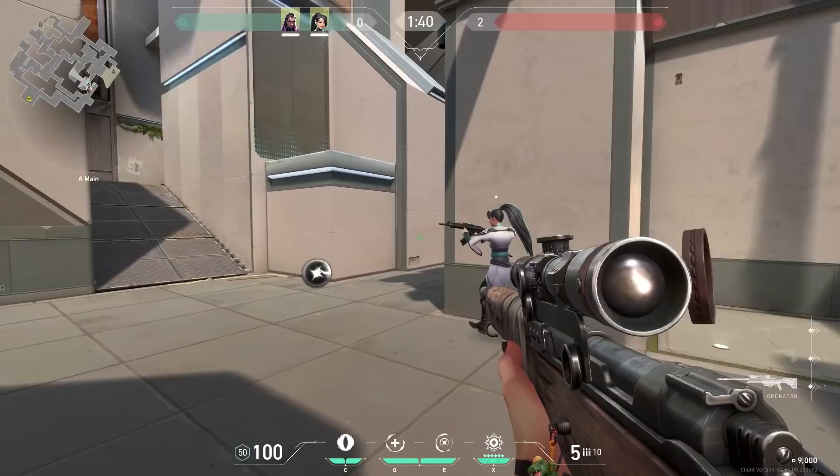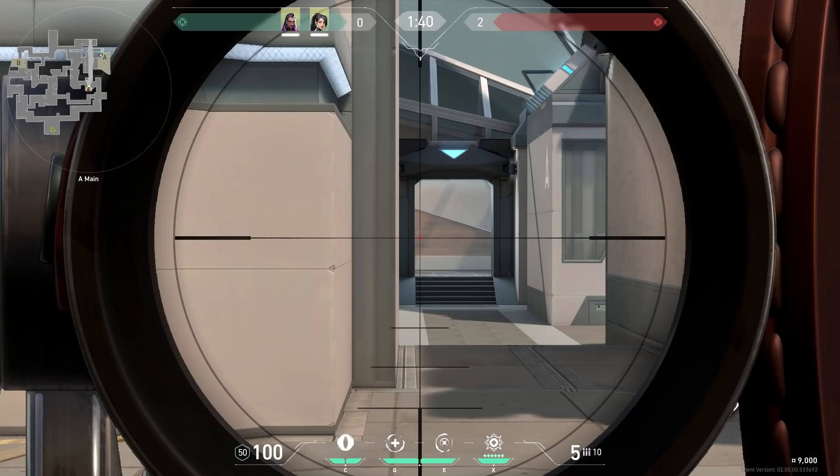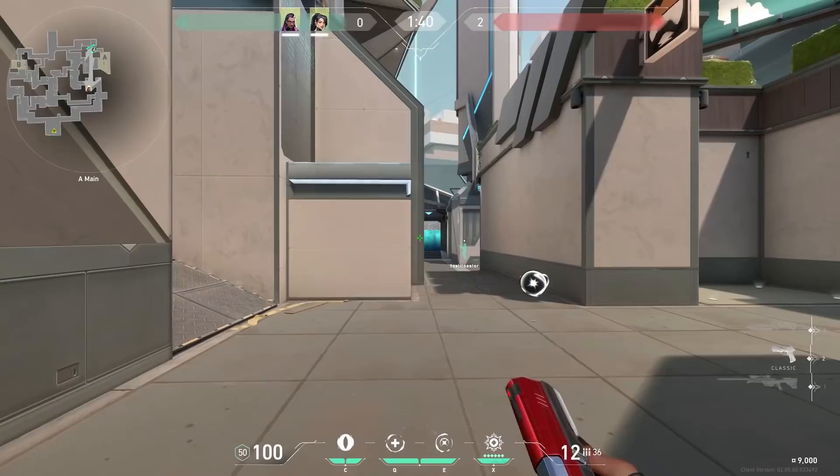The next thing a lot of people overlook is holding an angle while your premade is clearing the side. This is especially useful if you don't have smokes. If you don't have smokes you need to hold the angle until your teammate is clear. For example on Split, if you don't have a smoke, just hold your angle with the Operator until your Sage has pushed all the way through and cleared the side.